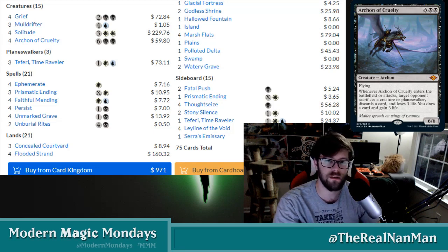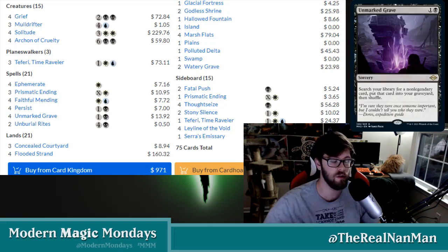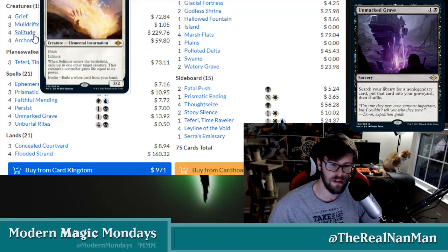It's crazy how much of an impact a Modern-focused set has on the meta. We saw it with Modern Horizons 1 — things like Urza, things like Hogaak. Modern Horizons 2 is no different with the powerful creatures they've added. You can see two of the main ones are Grief and Solitude.